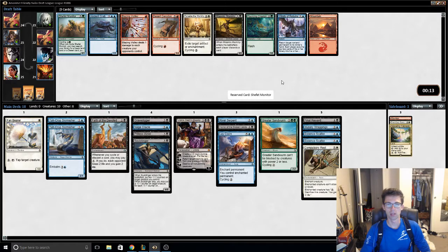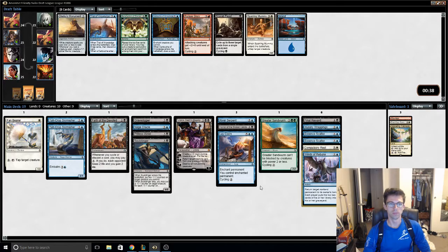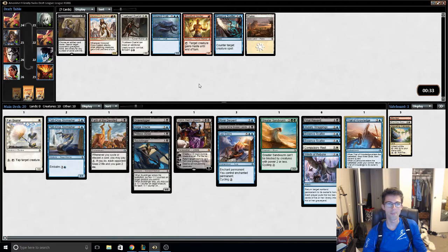Better than Mummy and Forsake. Ooh, Trial of Knowledge — that is a real card to see this late. None of the blue or black cartouches are quite strong in our deck though. Ooh, third Scatter.